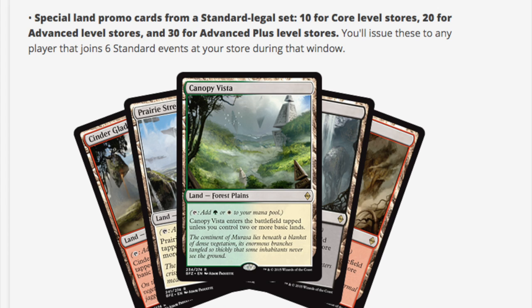These special land promos from a standard legal set — you get 10 for core level stores, which is the basic tier, 20 for events, and 30 for events plus. You issue these to any player that joins six standard events at your store during that window.